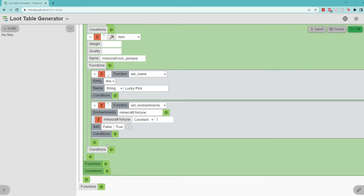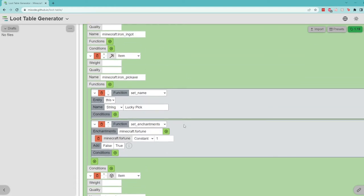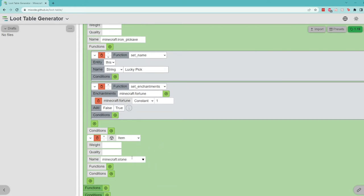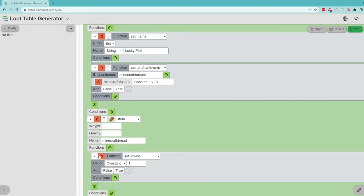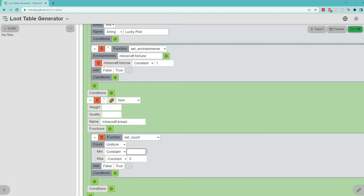Remember, we're going to roll four items, so let's go ahead and add a couple more. If we hit the plus button at the bottom, another item pops up. We have iron ingot and an enchanted pickaxe — why don't we give them a random amount of food as well? Because this is just common, I usually use bread as my default, so I'll change this to Minecraft bread. As it stands, it's only one piece of bread. How do we change it so they get a random amount? If we go back into functions, the default function is setCount. We can change this count from constant to uniform, and now we have a minimum and a maximum. We'll set the minimum bread to three pieces and the maximum to seven as a cool incentive to keep opening.